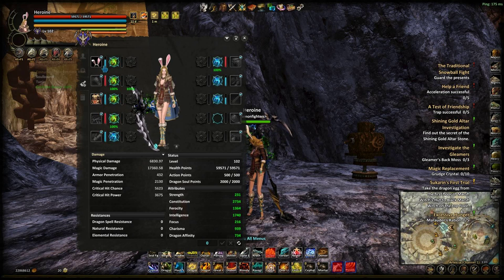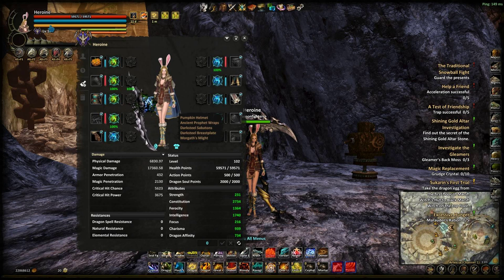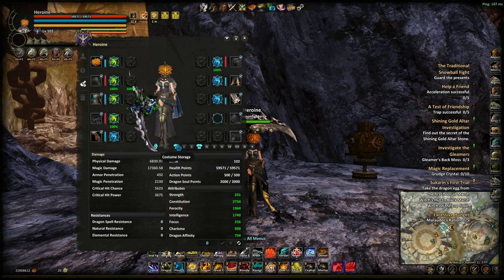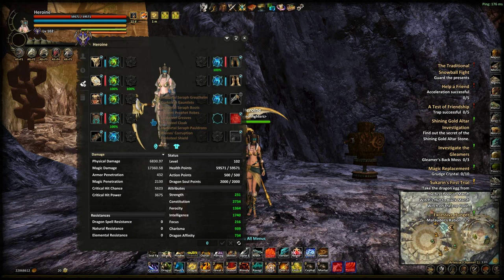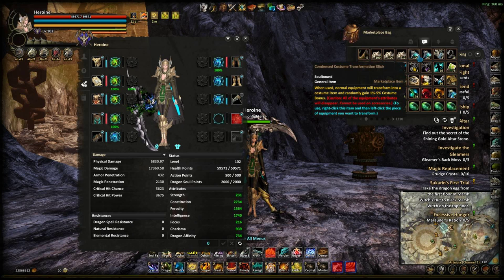Now some costumes come from the marketplace and give you a 10% bonus. Some come from events like the parade, the Christmas events, and the anniversary event, which is another place you can get costumes, weapon costumes, and all that.